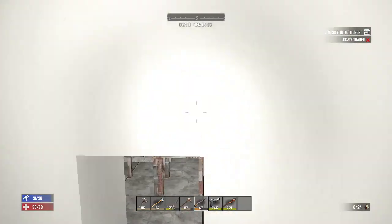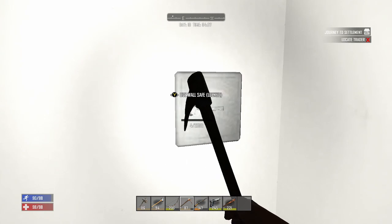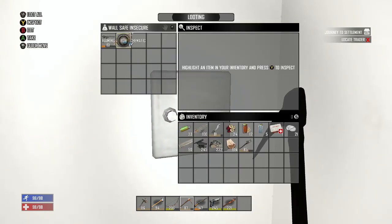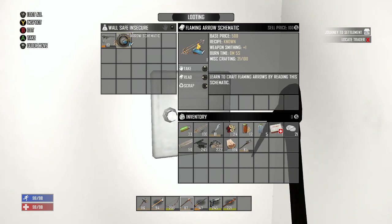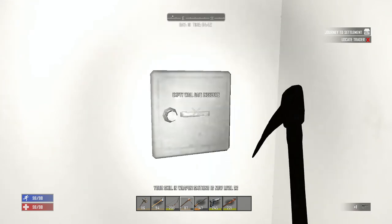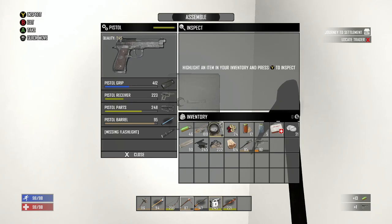Let's go back here. I got this safe cracked in pretty well — I think we have one or two more hits. We have the Flaming Arrow Schematic, which one of these days I'm going to make. And a Pistol Receiver, which we can combine with our receiver that's in here now. Let's go ahead and pull that out. It's a level 223.